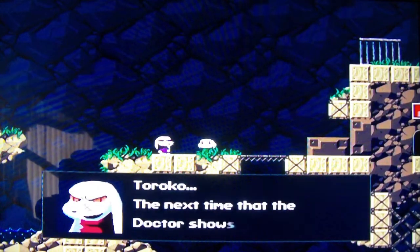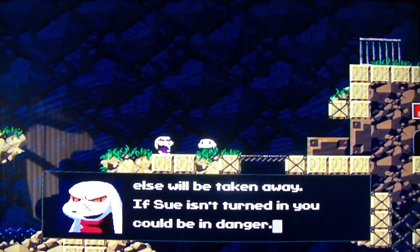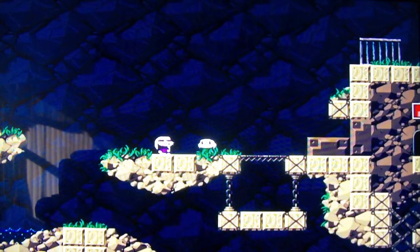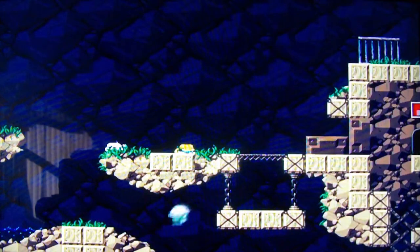'Taroko! The next time the doctor shows up, someone else will be taken away. If Susan turns in, you could be in danger. But just hand over the key.' And Taroko runs away, and the King — that's his name there, I don't think it mentioned it — and here we are.